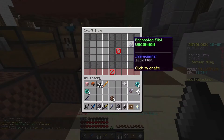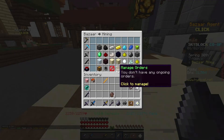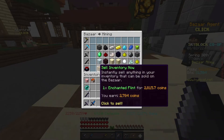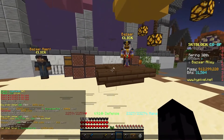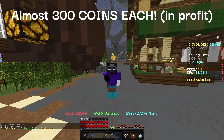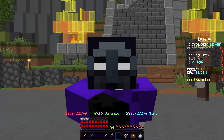So if you collect this, you go to a crafting table — it's up here — and craft the 160 flint. Now you open the bazaar menu; you can either sell instantly and make quite a bit of coins, or you can create a sell offer for 2,900 coins — just shy of 300 coins each. So this is a very easy flip and you can make quite a bunch of money doing it.